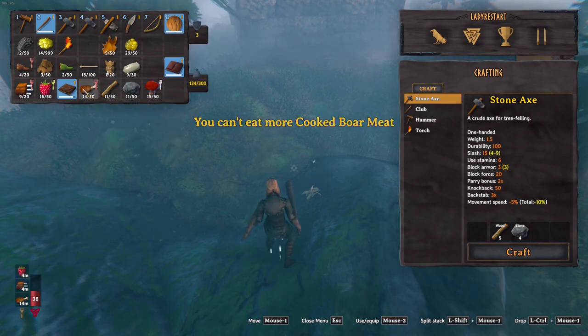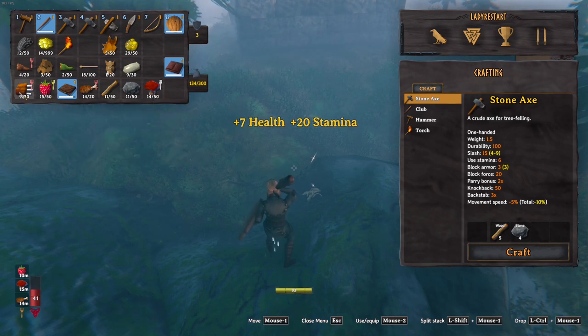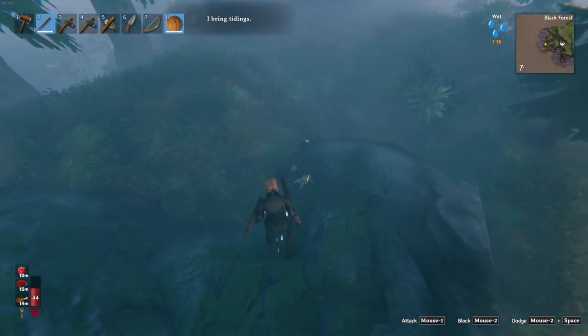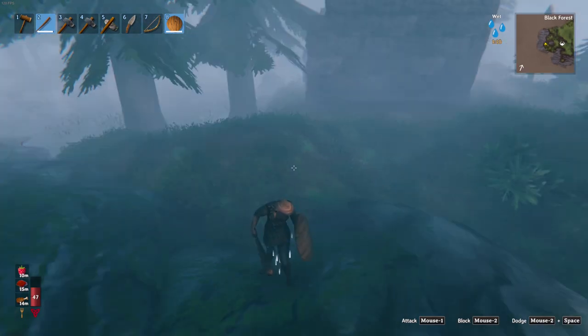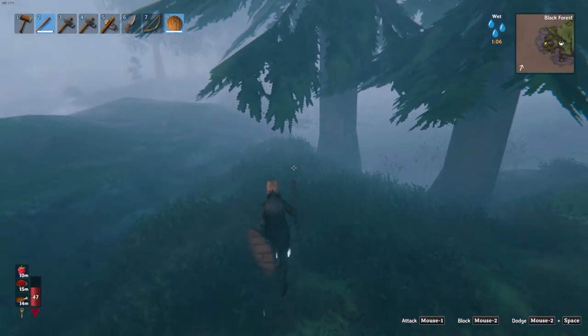Oh, I don't have a bandage. 15 health and stamina. Can't make bandages. Do I pick this up? Ooh — deer hide cape, bone stack. Nice. Apparently I'm not supposed to be here yet.